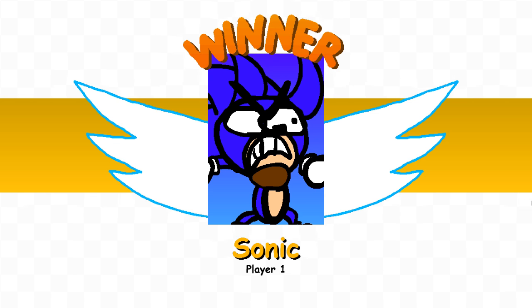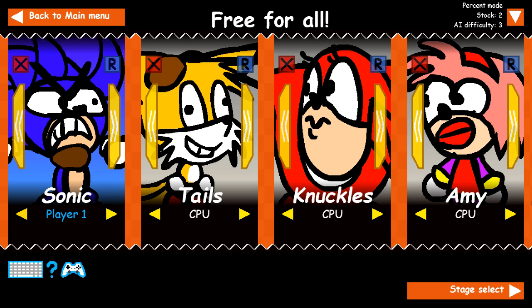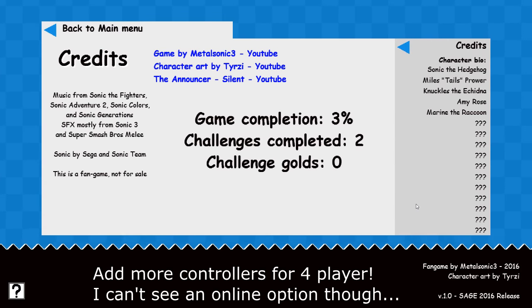Okay then guys, I think I'm gonna leave it there. So, that's Sonic Boom and the Smash Crew — I seriously recommend this game. If you haven't tried it yet, get onto the Sage website and download this now, especially if you've got friends over. I'm pretty sure you can play with friends like CPU — you can have Player 1 and Player 2. Maybe you have to put more controllers in to make it go up to 4 player. Is it online? I can't tell.